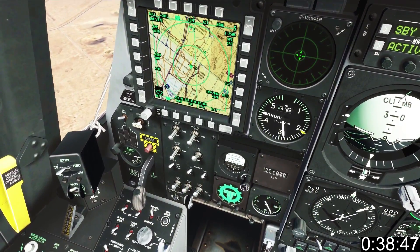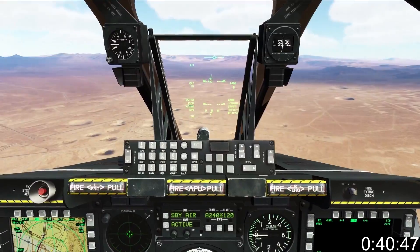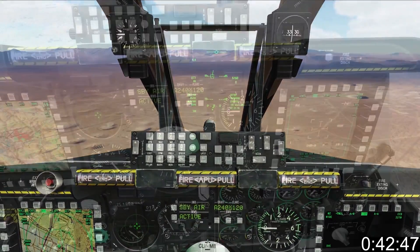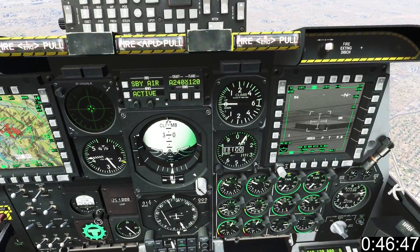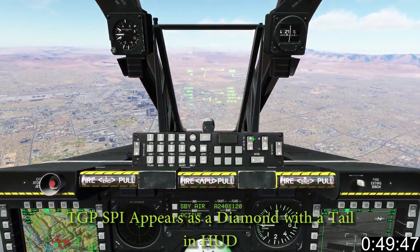When SPI is set in TAD it'll look like an Aztec pyramid, and in the HUD it'll look like a dotted box. When it comes to SPI, the TGP is the most versatile of all. You can zoom right in on a distant target and hold TMS up long to make it SPI.